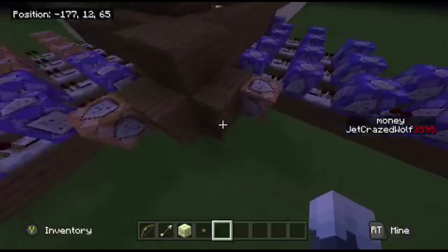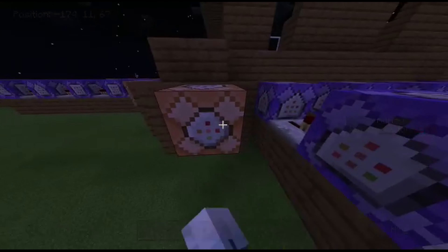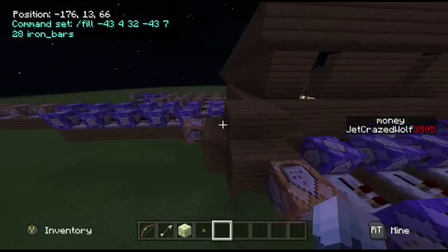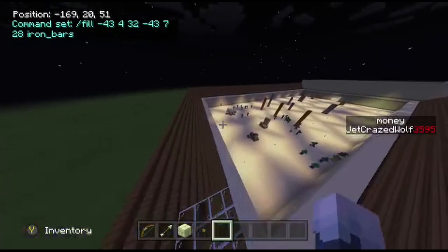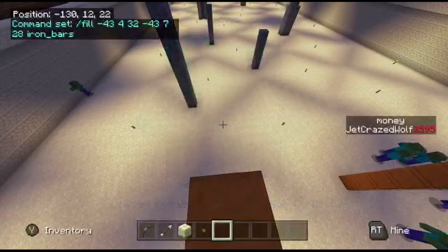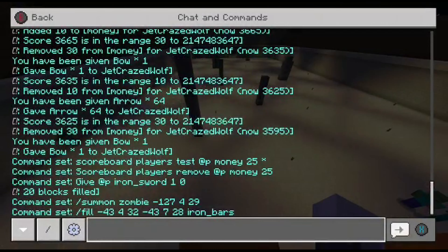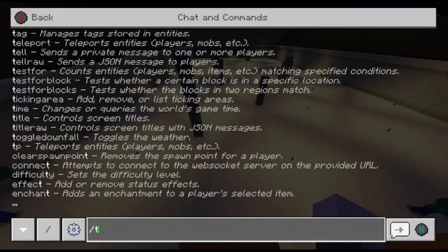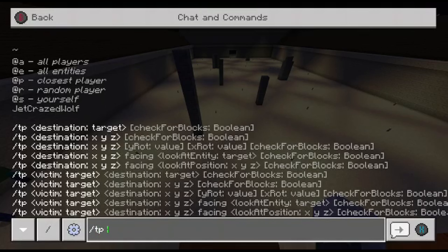And this is the slash fill command. You can fill it with any block you want — it's just slash fill, the coordinates, and then the block you want. Another one that's quite useful that I don't have in here is slash TP. So you go slash TP and then some coordinates.